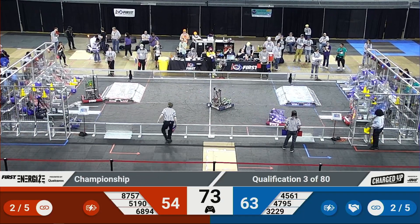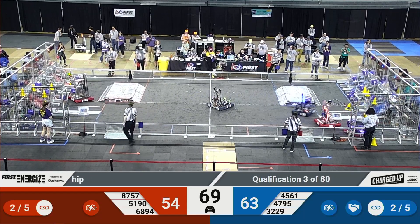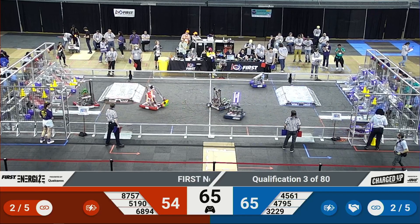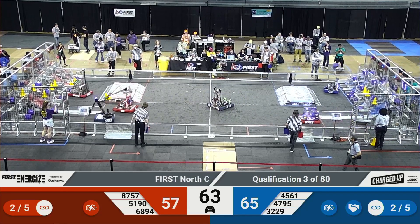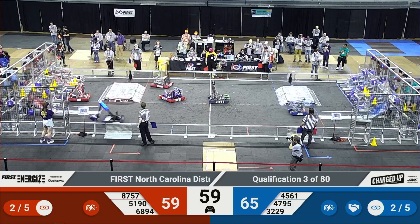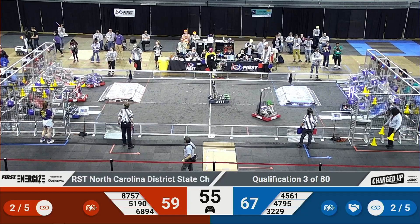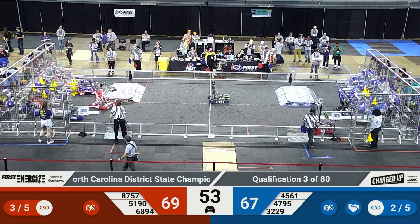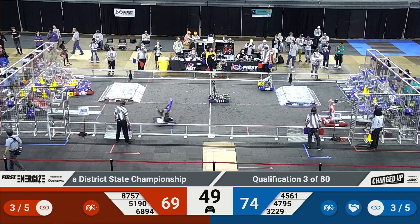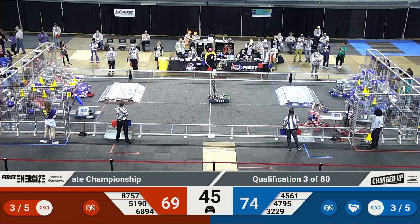There's a brief respite as teams go back to their charge station to find game pieces. 5190, the Green Hope Falcons, already have a cone at the ready — they go for a quick four points, almost completing another link. Ice Java, their red alliance partners, are here for yet another cone. The blue alliance drops a cube down in the bottom row. These bottom row cubes can still earn link bonuses. The red alliance finishes a top row link for a 10-point swing, jumping to only five points behind. The blue alliance is answering back.